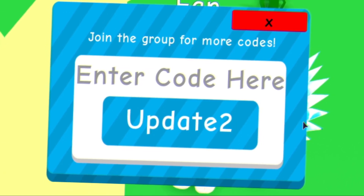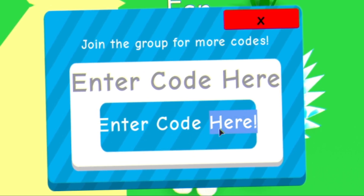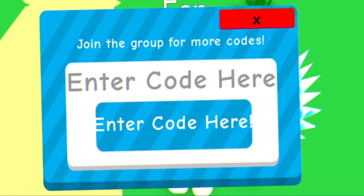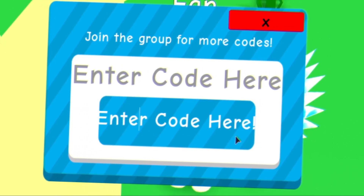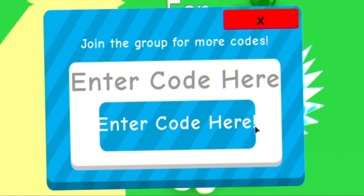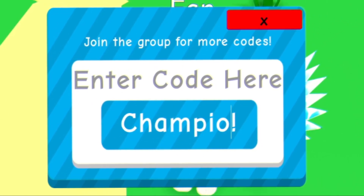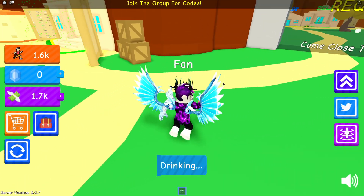The next code is 'goodupdate' — redeem that one. Then there's a secret code — redeem that. Next is the code 'release' — redeem that one for free rewards. After that you have 'goodtrading' — redeem that. Then you have 'goodeggs' — redeem that. And finally the code is 'champion' — redeem this code and it will give you a pretty big boost.